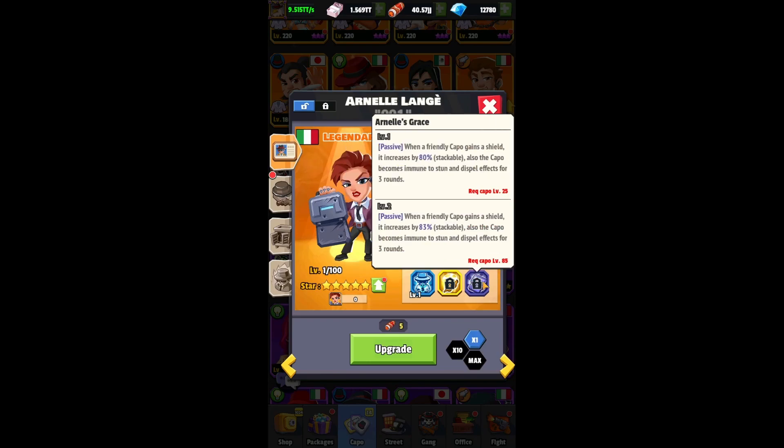Now we've got a passive skill: when a friendly capo gains a shield, it increases by 80% — stackable — and the capo also becomes immune to stun and dispel effects for three rounds. This is great because it means a massive shield, and for instance Ava — who at the start of battle dispels all effects from the enemy lineup — her skill is no longer applicable against a capo with this immunity.